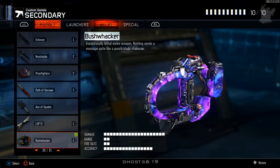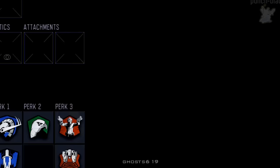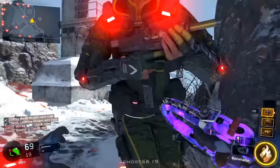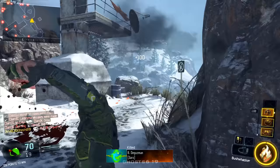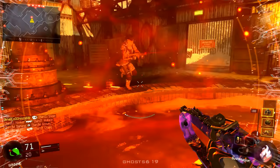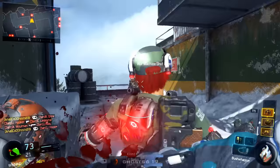What is up guys, Ghost here, and today I got you guys a video going over the craziest and coolest melee weapons in Call of Duty. First off with Black Ops 3, this is the Bushwhacker — it's essentially a handheld chainsaw. I think this is the first time ever in CoD that we had some type of chainsaw introduced, and it's pretty sick. It's only available behind supply drops.